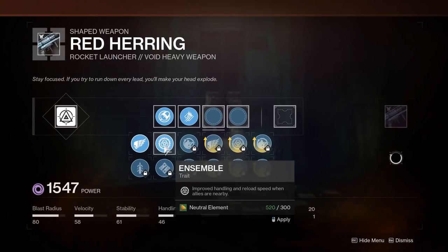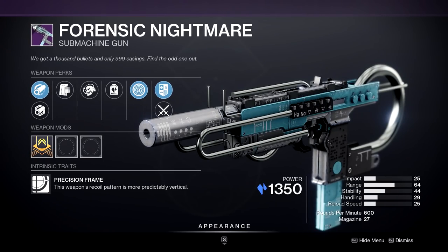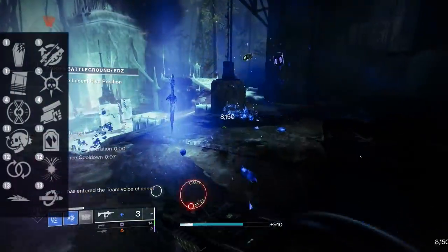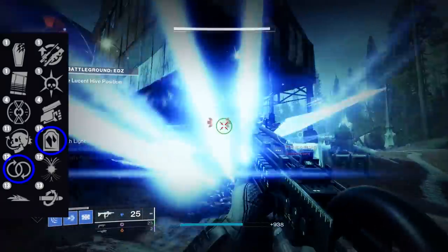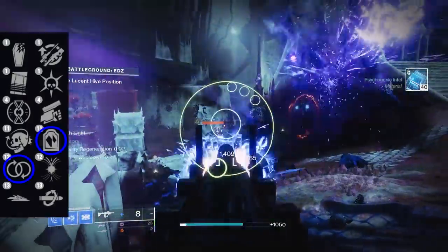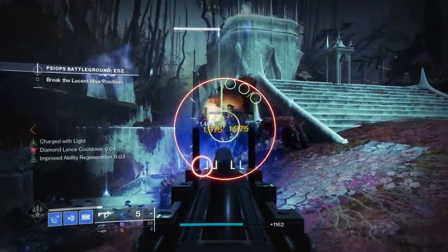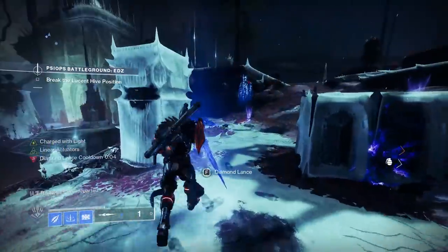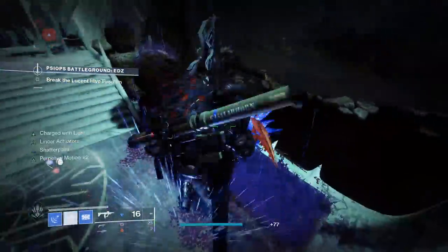Moving on from Red Herring, we have a weapon I've been waiting for since I first saw it teased inside a TWAB before Witch Queen, and that is the Forensic Nightmare SMG. This is our first proper taste of a full auto stasis weapon, and with it being a slower RPM with higher damage per shot, it makes perks like Headstone much easier to proc. I've crafted myself a Perpetual Motion and Headstone roll of this SMG, and I've been having an absolute blast synergizing the damage type with my Diamond Lance Titan. Don't overlook Forensic Nightmare — it might not be the craziest weapon for in-game content, but it's absolutely a blast in casual content, so big recommend picking this up if you're a fan of stasis.